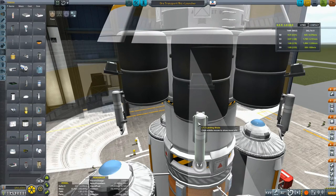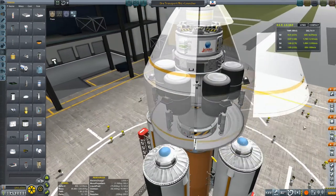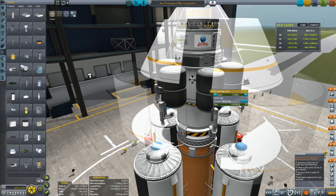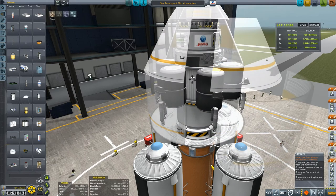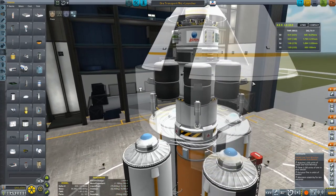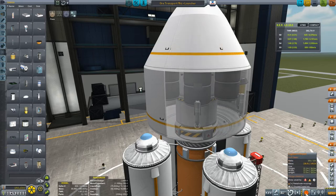But as was also pointed out to me, I can't count. If we have to retrieve 1,150 units of ore and each of these tanks can take 300, then four tanks in total would have been enough. For some reason I had 1,500 units of ore in place so six tanks would have been required. But at this point I'm not going to change it — it would mean changing the symmetry on a whole load of other parts. So I'm not going to correct that either.